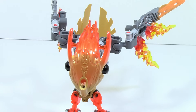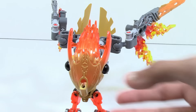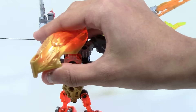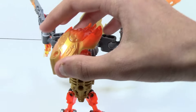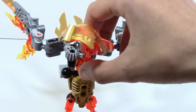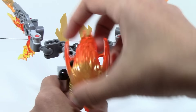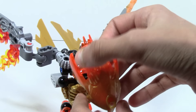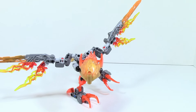Here is Ikir's head — it's the same design as all the other creatures but in trans red and gold. Some people don't like that the eyes lack a distinct color or that the head is hollow, but it's designed for function. There's a clip-on point for Ekimu's mask and a small pin to add horns.